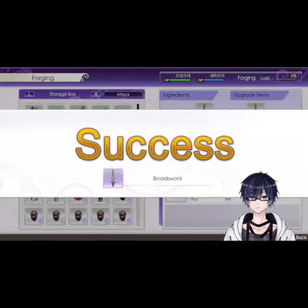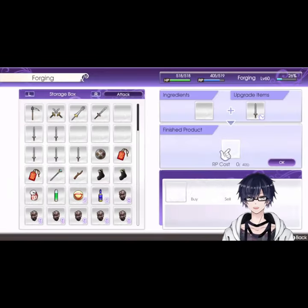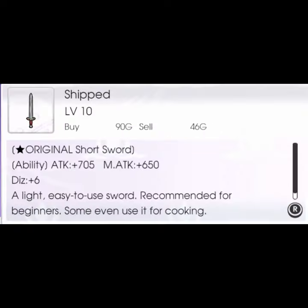Lastly, upgrade this new broadsword with the rest of the level 10 broadswords. The reason this works is due to a hidden cumulative item level count that all equipment has. Each time you make or upgrade equipment, the level of all items used are added together, and at certain thresholds it adds a lump sum to the stats of that item.